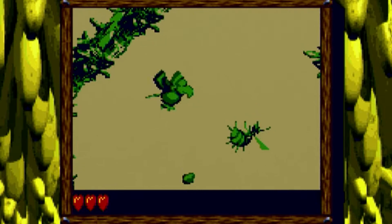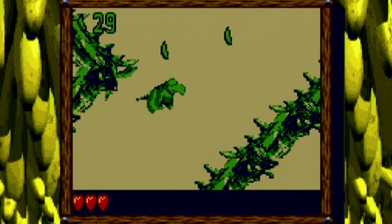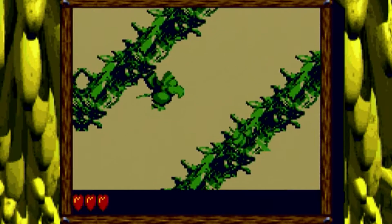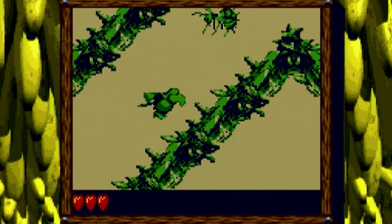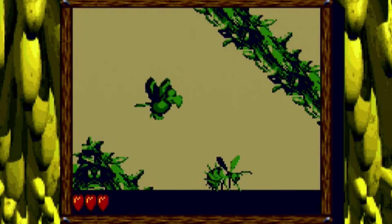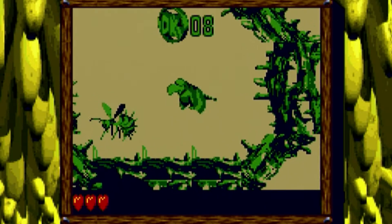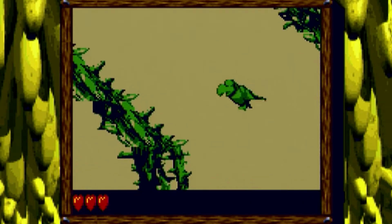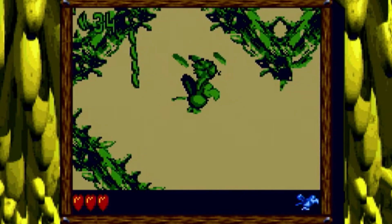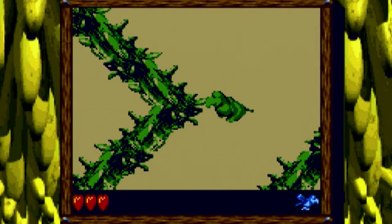I'm gonna try going the other way this time with Squawks, see if that leads me to anything good. Just might as well. Like that — DK coin! Hell yeah! It's this way. Yes, all these things that I want — oh, don't lose it though.